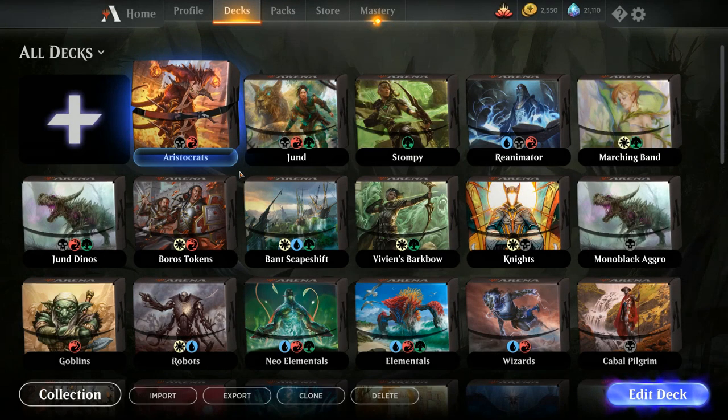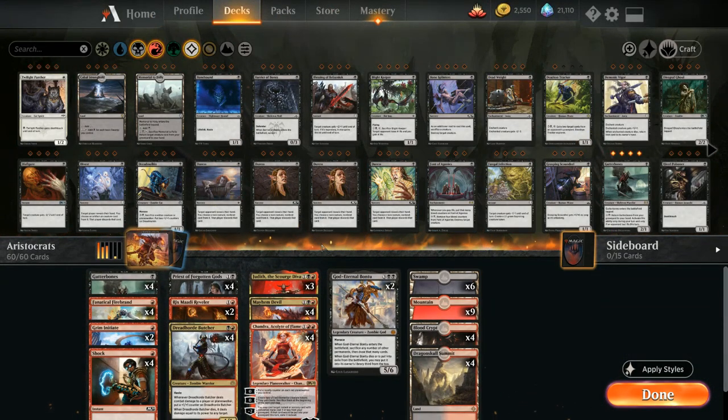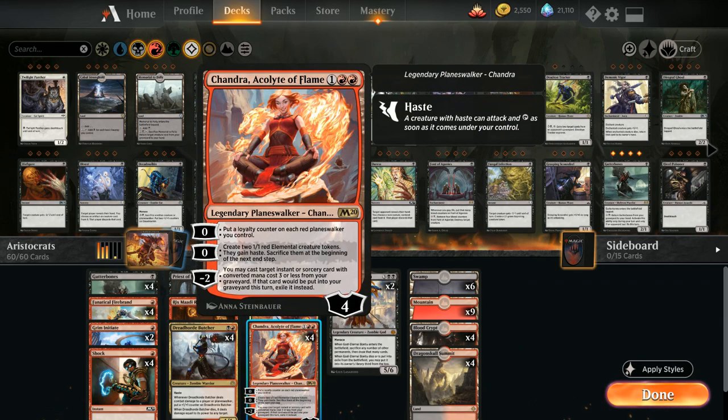Hello and welcome to another Magic Arena gameplay video. Today we're taking a look at a Red-Black, or Rakdos, Aristocrat deck — an aggressive creature deck with built-in sacrifice synergies. It got a big new upgrade in M20 with the addition of Chandra, Acolyte of Flame, which generates two 1/1 red elemental creature tokens with haste that get sacrificed at the beginning of the next end step.